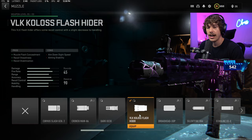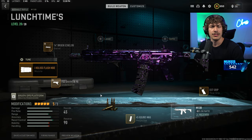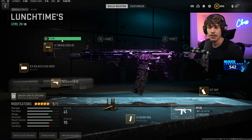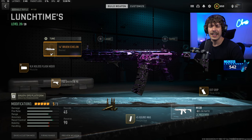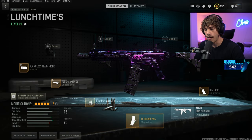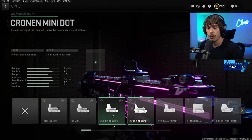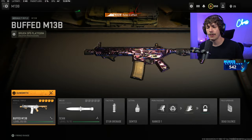For the muzzle, we are running the VLK Colossus flash hider — I'm seeing a lot of people running this, though I wouldn't be surprised if the other muzzles we've used are better; lunchtime just prefers the Colossus on the M13B. For the barrel, we're using it to increase damage range, improve recoil steadiness, and ADS speed, though you don't really need a barrel. Instead you could run high velocity rounds, or if you drop the 45-round mag, add the high velocity rounds. You can also add an optic since the iron sights are a bit weird — I recommend the Crono Mini Pro or Slimline Pro. Stay away from stocks and lasers in ranked play.